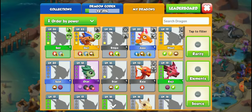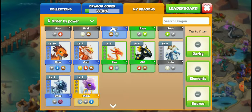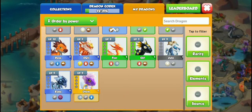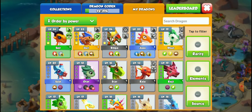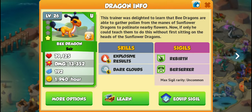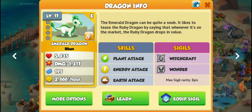I'm going to show my cutest pets to me. I'm going to start top to bottom. The first one is this one — it's the bee dragon. It's really cute to me. And then this one is pretty cute too — it's the emerald dragon.